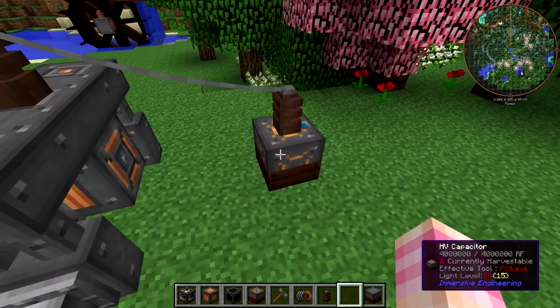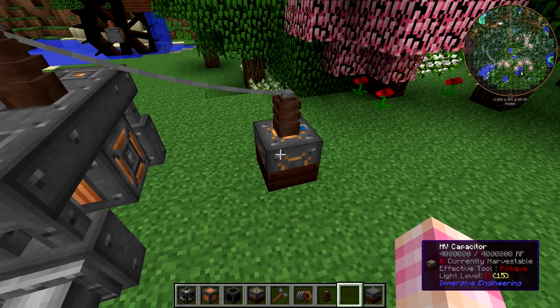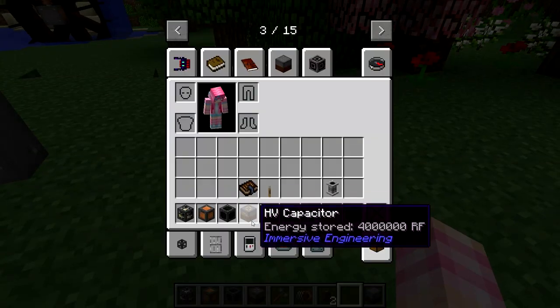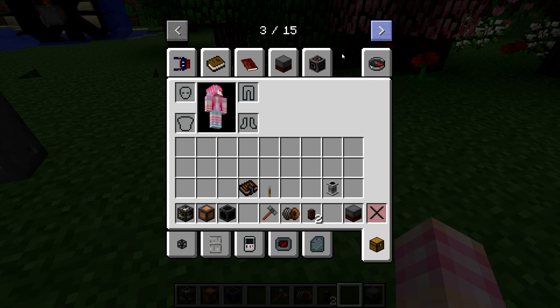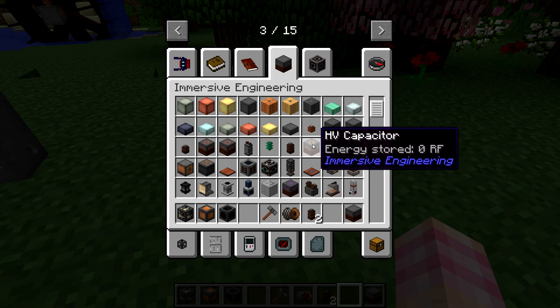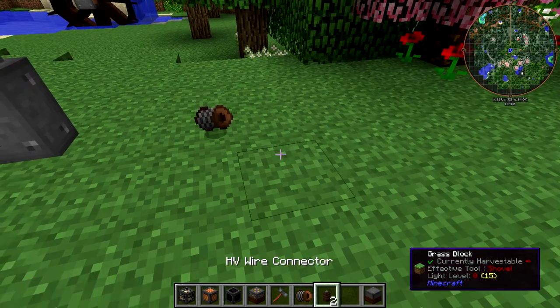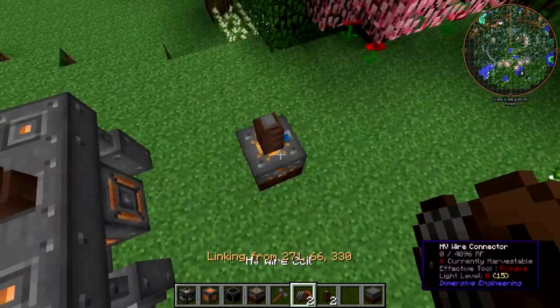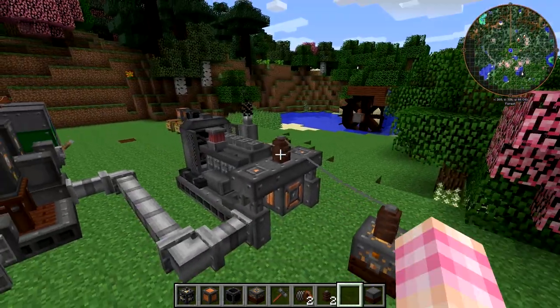Our HV capacitor is already full — I accidentally spawned the full one, so there was nowhere for power to go anyway. Let us grab the MV capacitor instead — not the full one. And there we go, it's running.